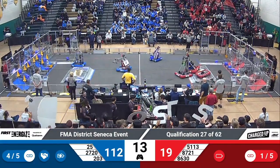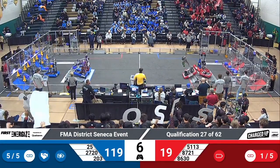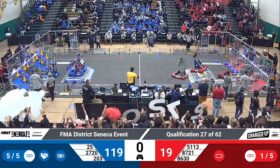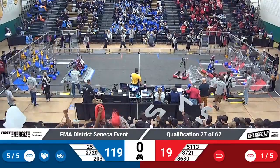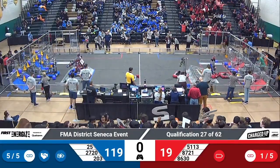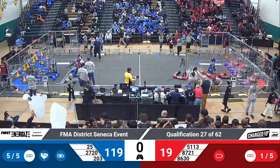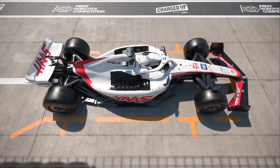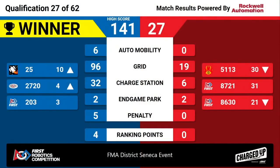15 seconds left to go in the round. Raider Robotics making quick work, dropping another cube down. Five out of five links built — a lot of colossal action happening over here on the Red Alliance side of the field. Time runs out. And your result going up on the board — the winner of that match is your Blue Alliance, by a score — a new high score — 141 to 27.